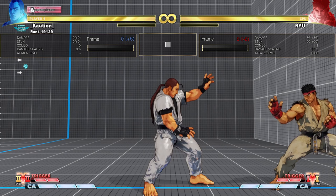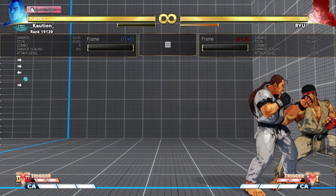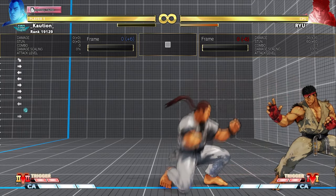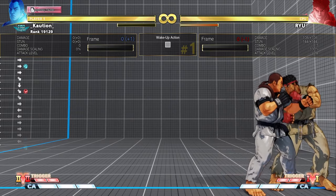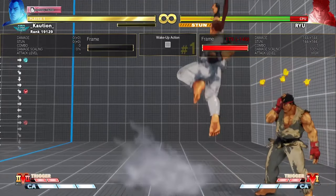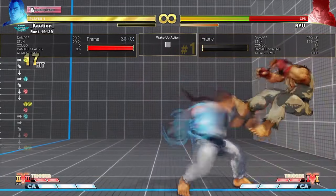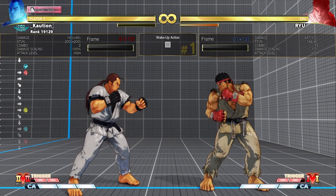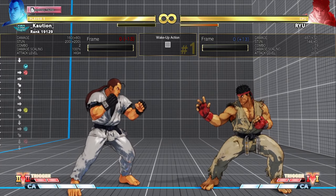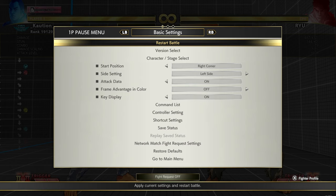Moving on to the next one: there's a very specific setup most of you have probably seen in my videos, which is if you stun a character with a DP, you can back dash, sweep, into a light punch DP — and then you've got the perfect spacing to get the setup going. I'll show you: back dash, sweep, light punch DP. As you can see, you get the perfect spacing. This only works if you stun with a DP.